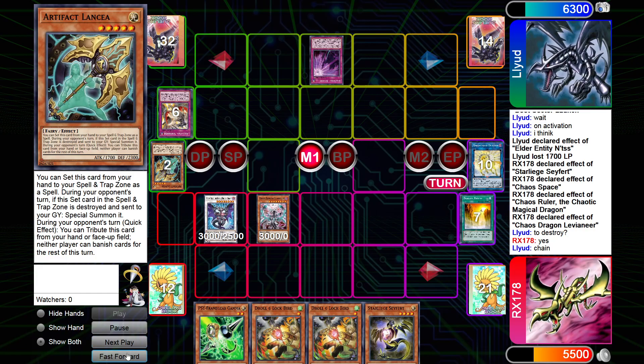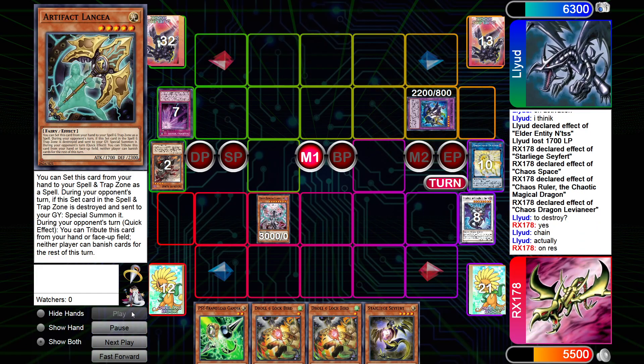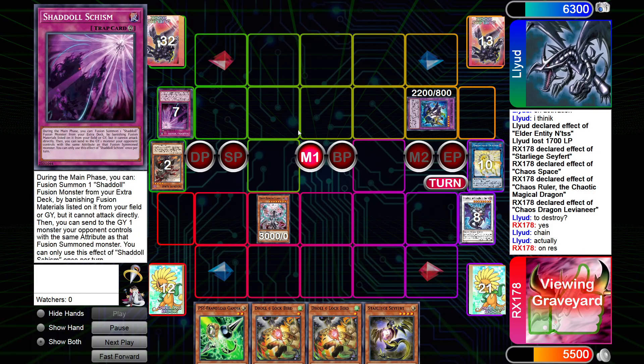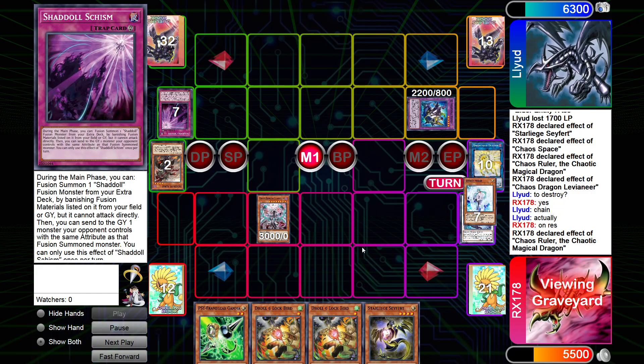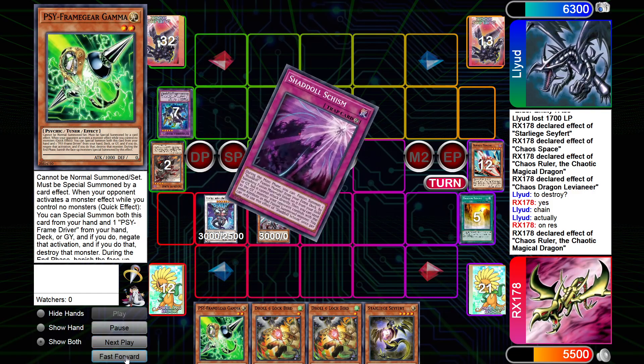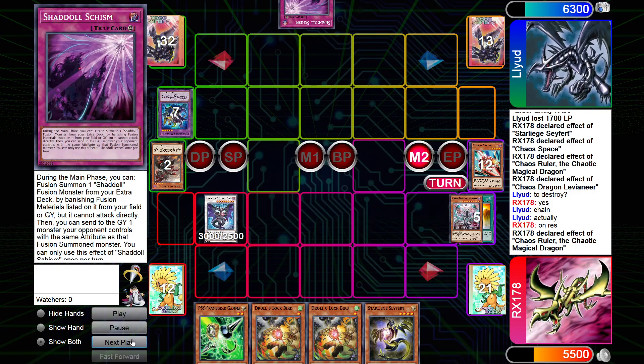He banishes too, goes into Construct, rethinks it, goes into Winda. Sends this off Schism — Schism's then popped. We summon back Chaos Ruler, just go to battle phase, attack over the Winda. He adds a Schism again, which is fine.